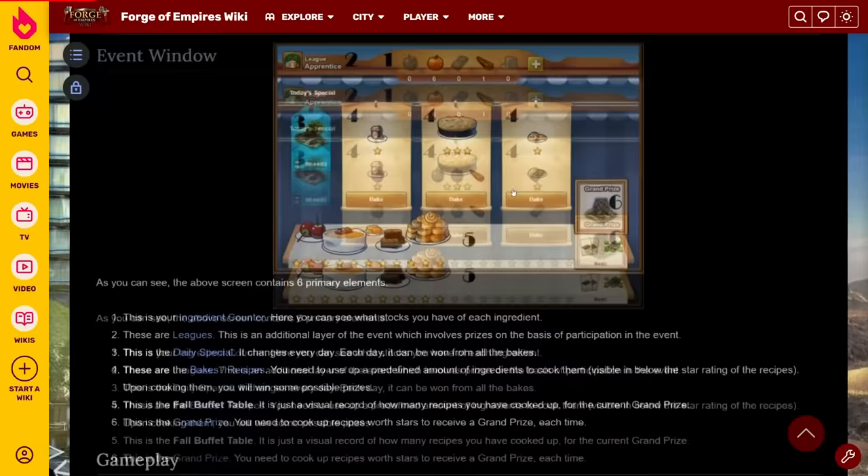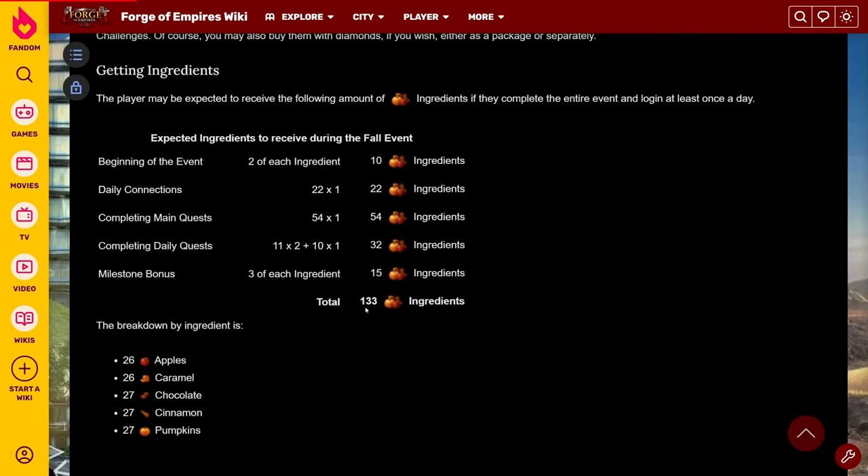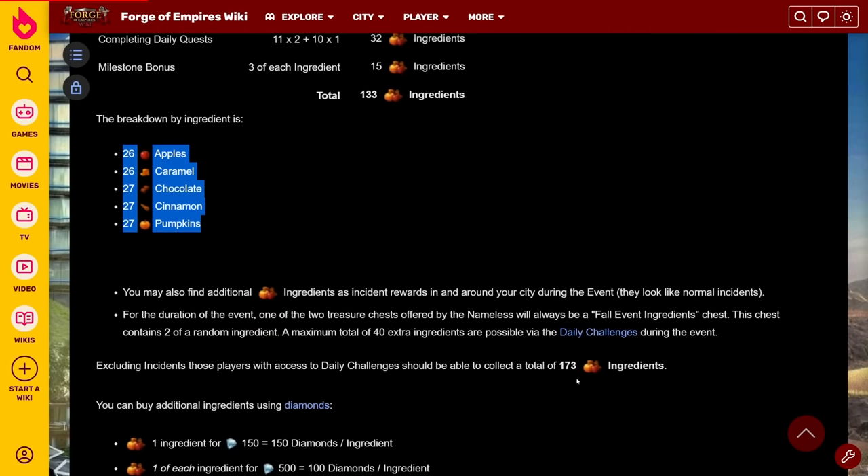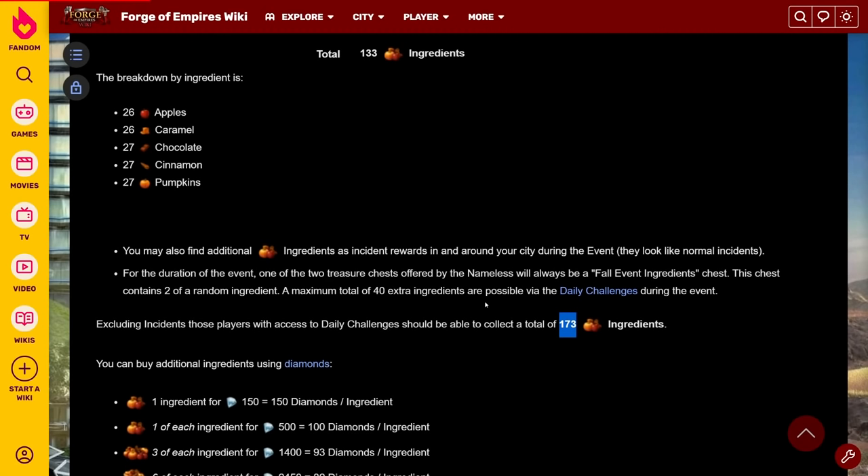How many ingredients will you get? If you do all the quests and daily logins, you will get 133 ingredients for free, which is 27 or 26 of each different type. In addition to those, each day one of the two daily challenge options will give you two random ingredients, so I strongly recommend that you choose those two ingredients because they will allow you to get more daily specials. If you do those daily challenges, you will get 173 ingredients for free. If you also include some from incidents, let's say around 180 ingredients for free from this event — and remember that number because it will be important later on in this video.